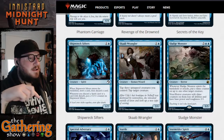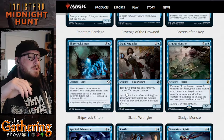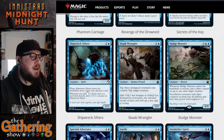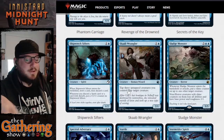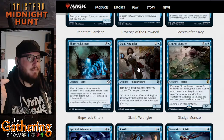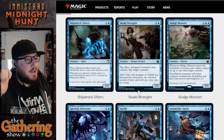The next card is Scab Wrangler — for one and a blue you get a 2/1 Human Wizard with tap: tap three untapped creatures you control to tap target creature. So assuming you have a large battlefield, you can tap three of your creatures to tap one of your opponent's creatures. It's not bad.